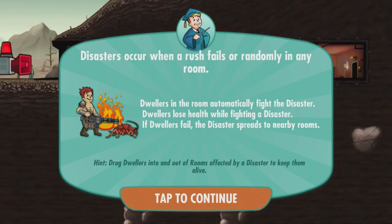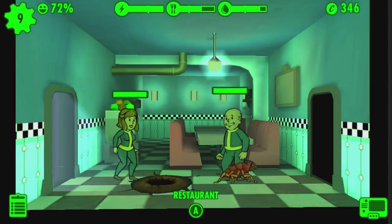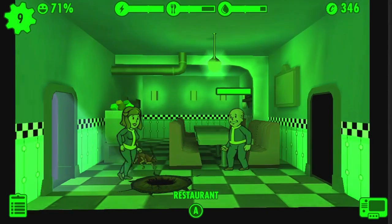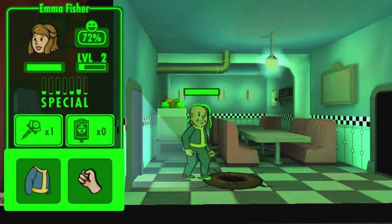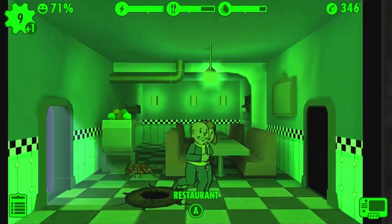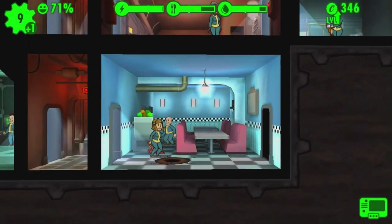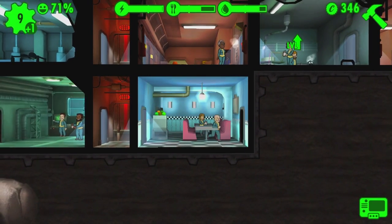Here's an example of a failed rush so you can see what happens. We have what is known as a disaster — giant cockroaches that we can't seem to kill. It doesn't seem like there's a way to kill them yourself, so you just have to wait for your dwellers to kill them. But when they do, you will be rewarded with XP for trusting your little dwellers.